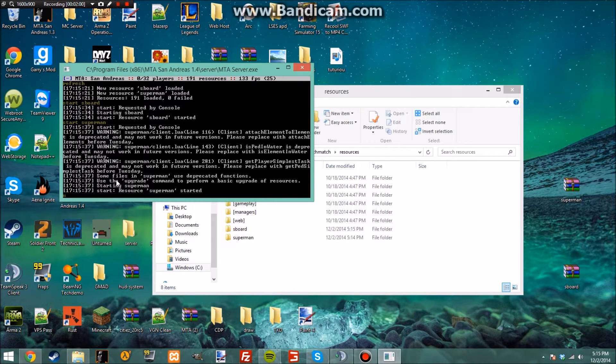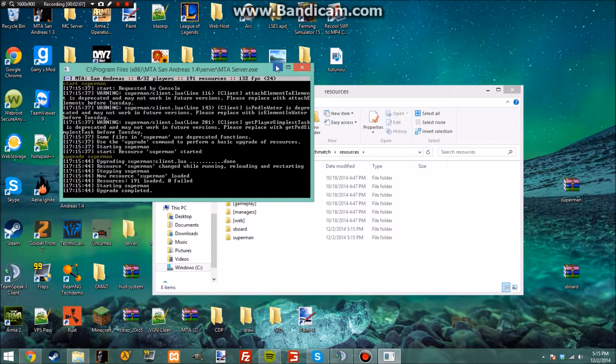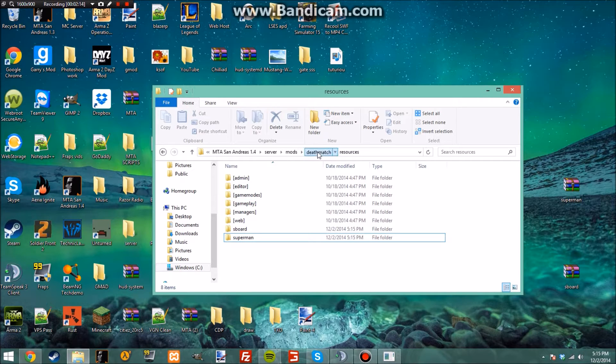It says 'upgrade' — you don't have to do this for all resources, just for some of them because some are a bit outdated. You can automatically update them to make them work with MTA 1.4.